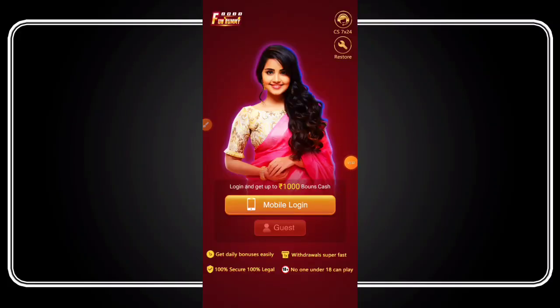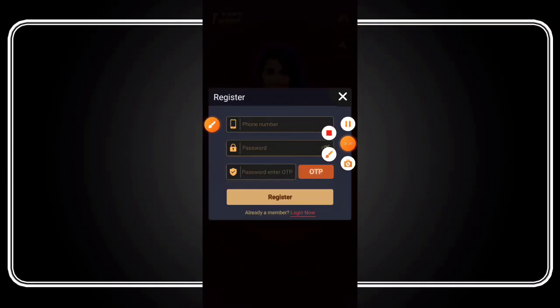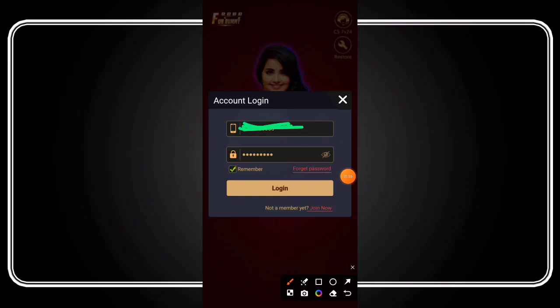Once you open the app, click on the login option. First of all, click on Register, then click on the Jino button, and click the Register button. Enter your password and then click on the Login button.